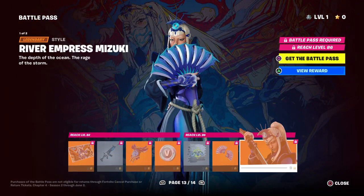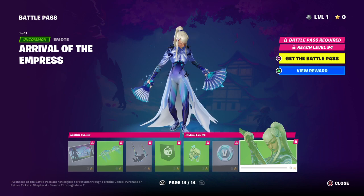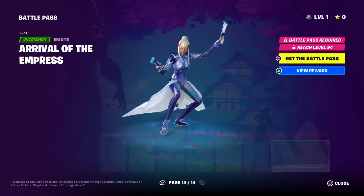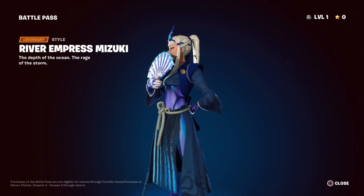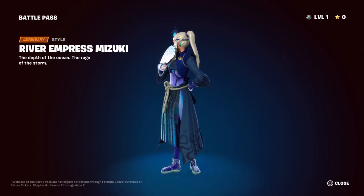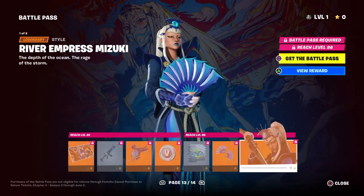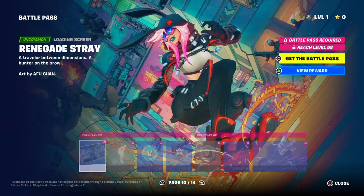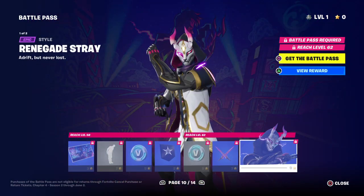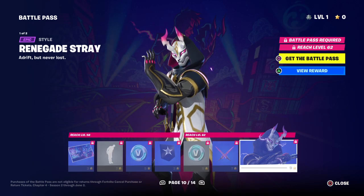That is the other style — they're both blue. There's an emote too. So this is the max level skin for Fortnite Chapter 4 Season 2 — River Empress Mizuki. Pretty cool but I honestly prefer last season's battle pass quite a bit more. My favorite skin is definitely Renegade Stray — really, really cool skin.